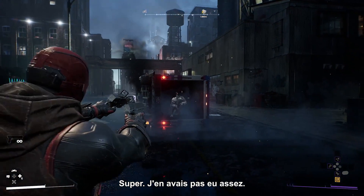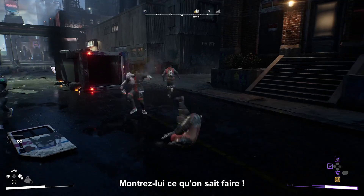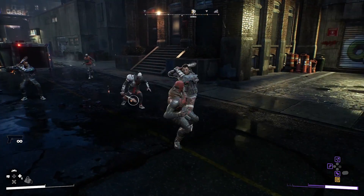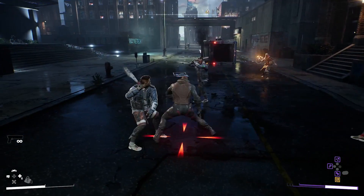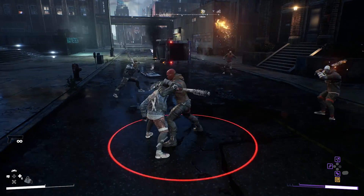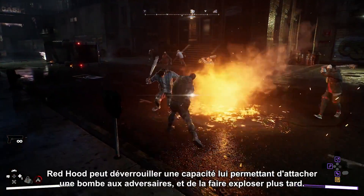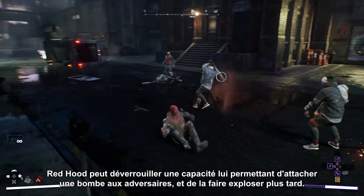More shitheads to beat up. Red Hood can unlock the ability to attach a bomb to thrown opponents, so he can detonate it with a shot later.